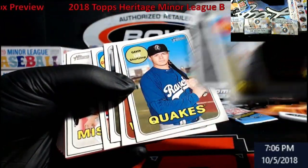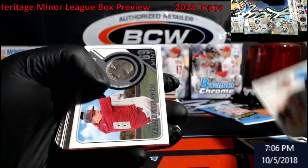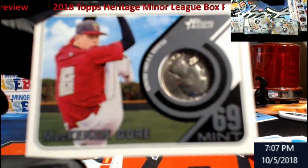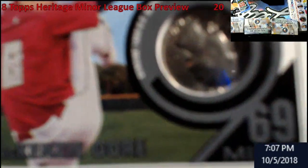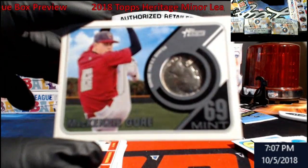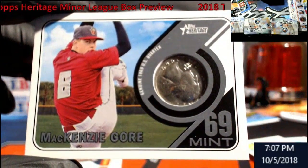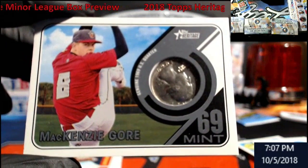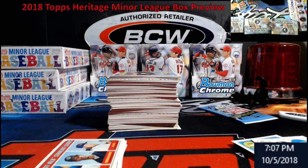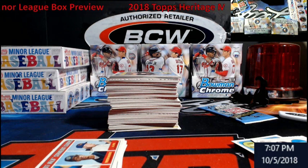Oh! McKenzie Gore quarter! Of course it's not going to show up on camera right away. There we go — McKenzie Gore quarter, check that out! I've never pulled one of those before. You can just feel the quarter embedded in the card — number 17 out of 50. I'm a happy person. I don't care what the rest of the box is like. That's a win. I'm also a little happy with Carter Kieboom, but this McKenzie Gore quarter is the hit.